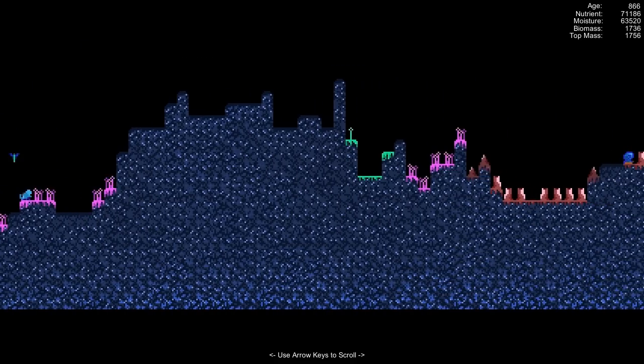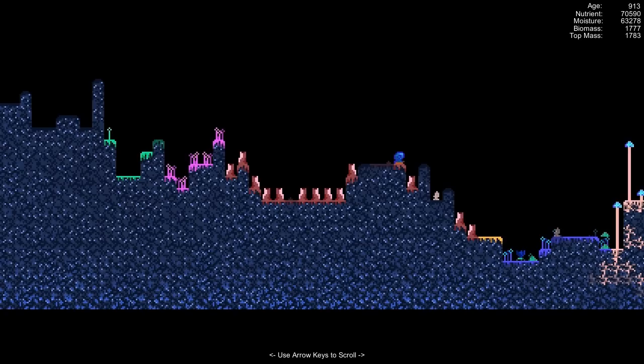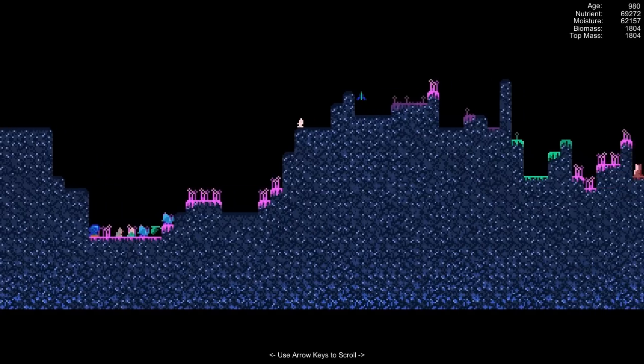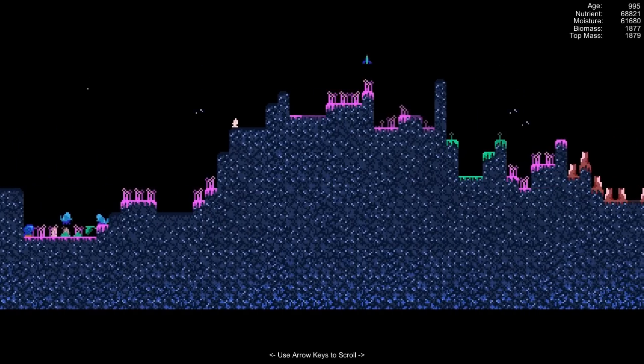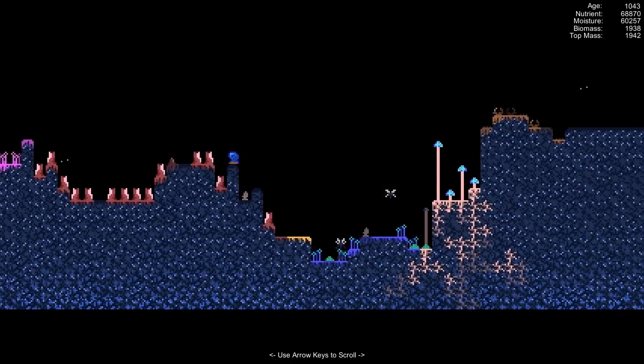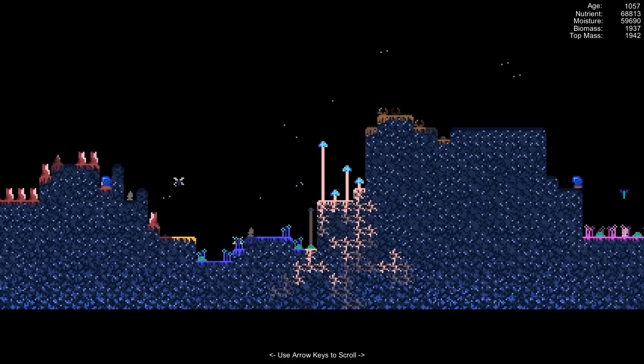In the final version, from what I've seen, you can bring new bugs in, bring fungus in, and change the weather. It also has stat tracking: we've got an age that is rapidly increasing, a nutrient level that seems to be fluctuating as particulate matter rains down, moisture which we can modify once we can change the weather, and biomass — which I guess represents our total fungi weight — currently at around 1,930 and fluctuating quickly, with a record top mass of 1,950.